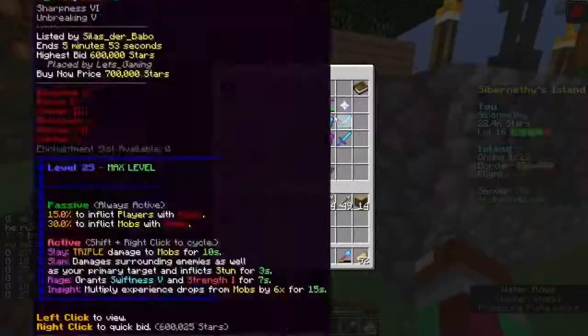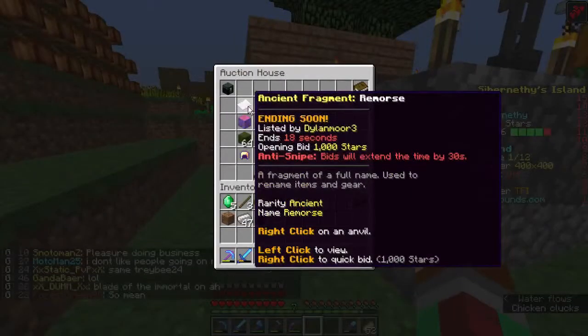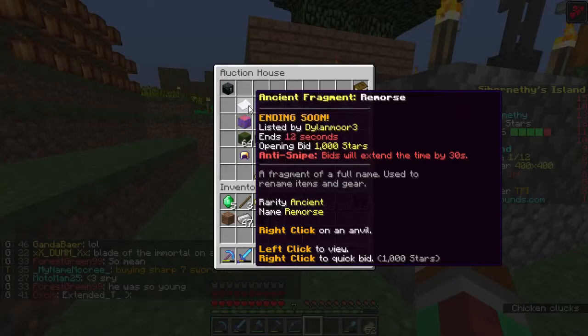It'll be listed amongst all the other items, and they're sorted by the closest to ending. The closer they are to the top, the closer they are to ending as an auction item. As you can see here, the closest one is going to end any second now.